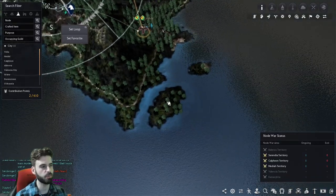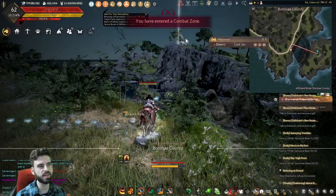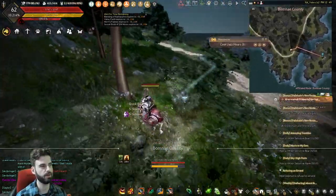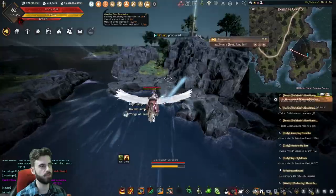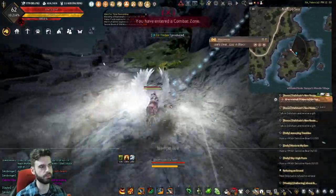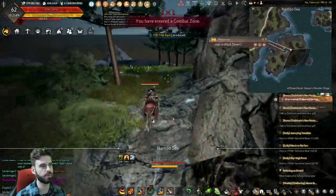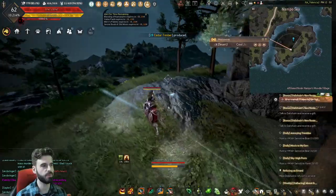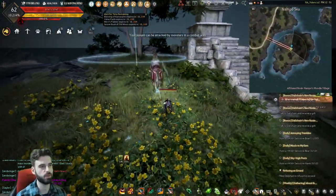From here, we have a bit of a trip to two islands in the distance. On the first island, you can see a little statue temple situation. That's where we ultimately need to end up, so use a pegasus to fly over. If you don't have one, you're going to have to swim over. When you make your way up to this little statue situation at the top, you should see a chest sitting right on the ground.